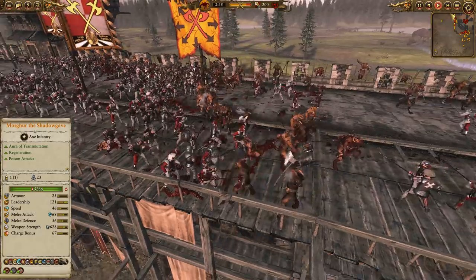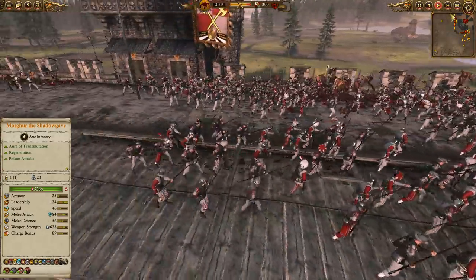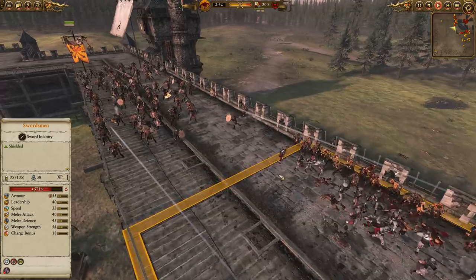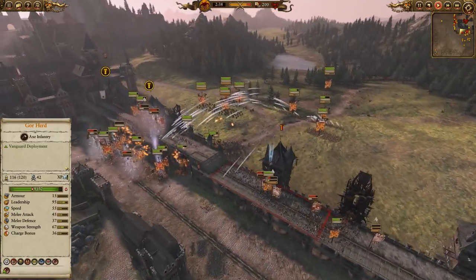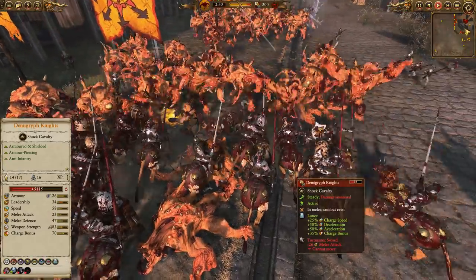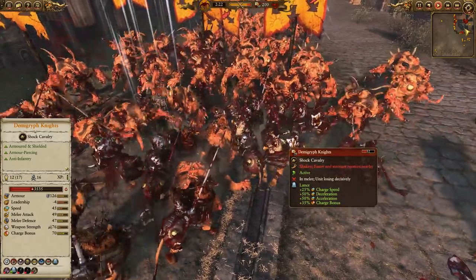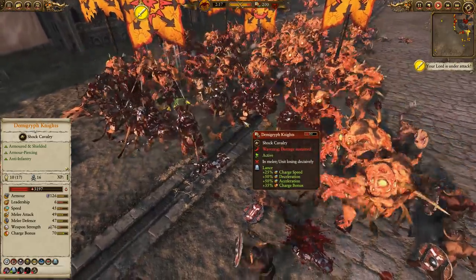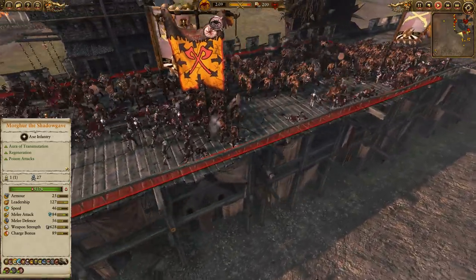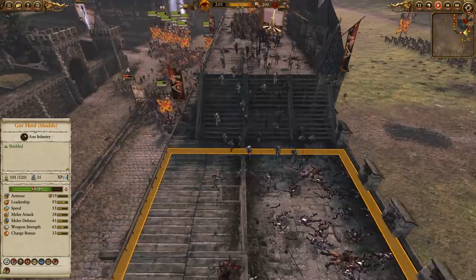I kind of wonder whether there's something about the minotaurs — maybe their attack animations — that just makes them better at gate-breaking. On the other side, gores and ungores are slowly getting onto the wall but only in ones and twos, so they don't quite have the numbers to push the imperial soldiers back. However, the other gate is now down and we're swarming the demi-griffins with as many Chaos Spawn as we can manage. They are rapidly losing health — and yes, the demi-griffins with halberds are anti-large — they're being overwhelmed very quickly.